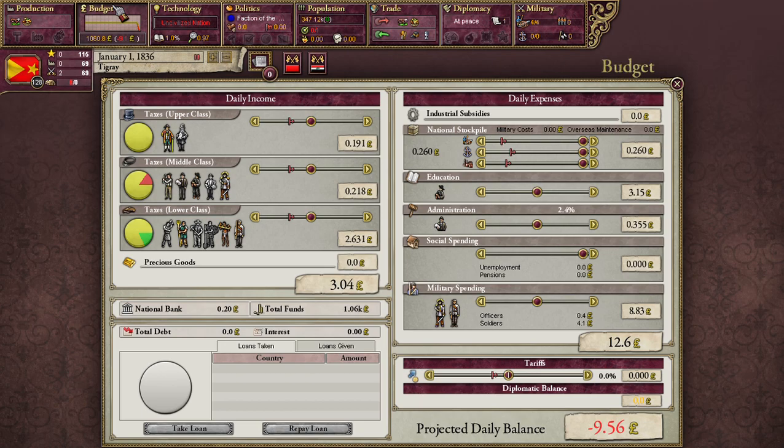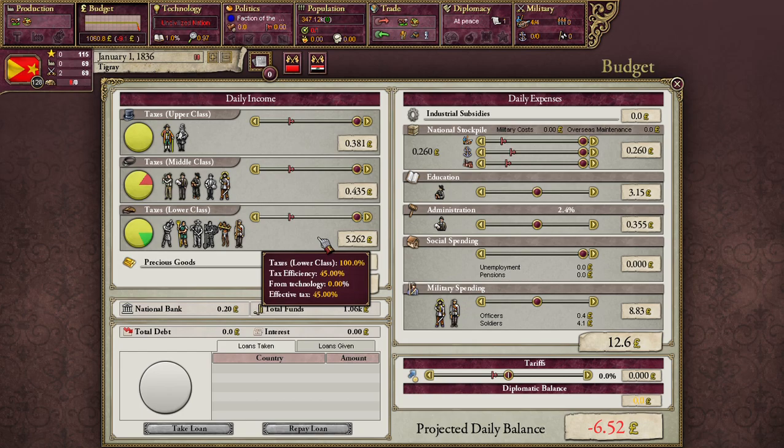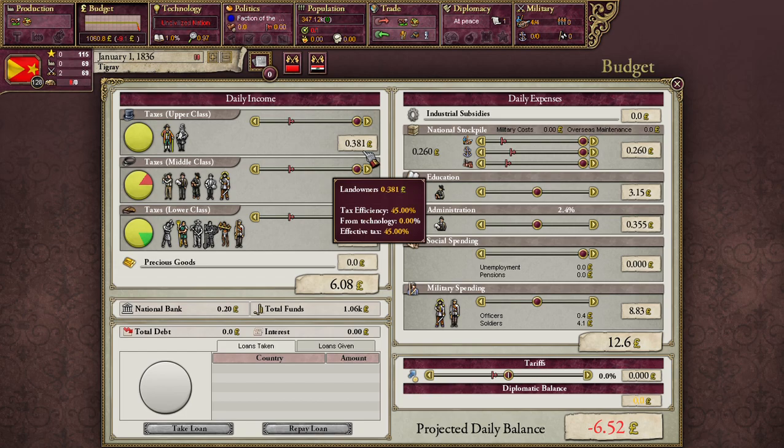Having gotten production out of the way, here is our budget screen. We'll start with taxes, that being the most straightforward part. The higher you slide it, the more tax you collect. But the percentage you see is not the percentage you actually collect — it all depends on your tax efficiency, which for us is less than half. We aren't going to be taking everything our people make, whether they are lower, middle, or upper class. We're going to get most of it from the lower class because our middle and upper classes are so small, but we need all the money we can get.